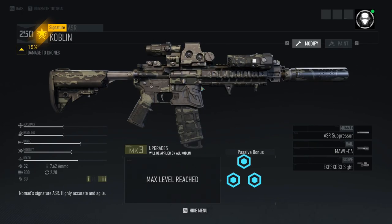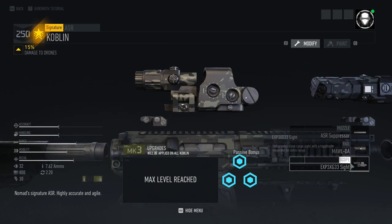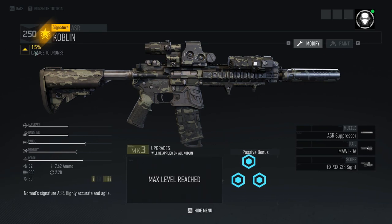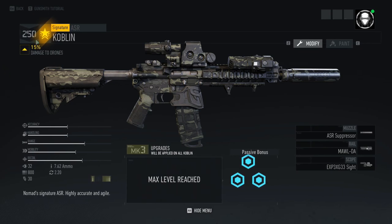Anyway, for this review, there are just three things I want to concentrate on for the Coblin in particular: obviously its signature ability, the damage, and the attachments — or rather lack of attachments on this weapon. First off, let's go to the ability. The signature ability for the Coblin is that it does 15% damage to drones, and since this is a signature weapon, you will always get this bonus.